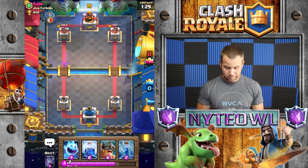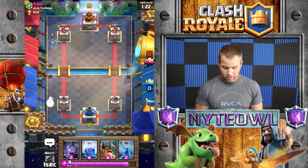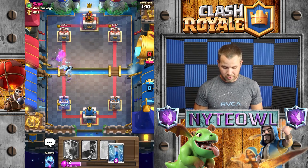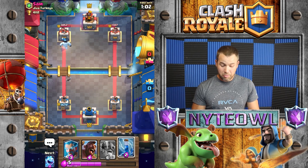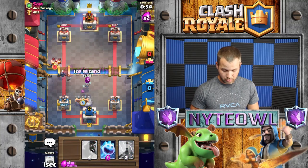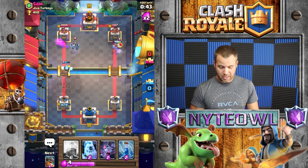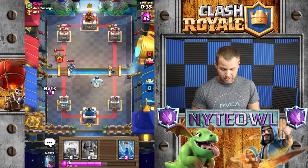He's got fire spirits so I gotta keep that in mind. I'm going to zap those this time, and he's got mega minion which I'm not too concerned about. I'll lightning that - yeah that was a good move. Bats will take that out, so that's good. A lot of people are using expo and mortar which I haven't had too many problems with yet. Ice spirit over here - oh are you serious? Those fire spirits got all that action! You freeze that thing - pekka! Dang it, I thought we could get another shot off.